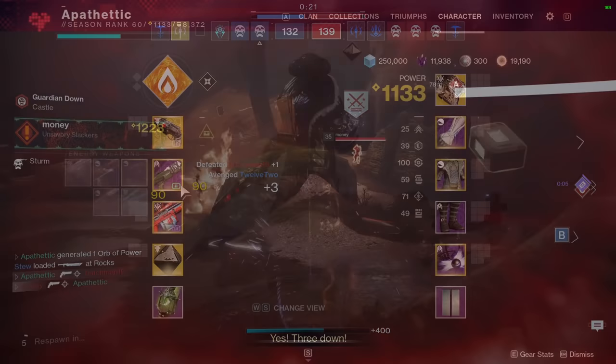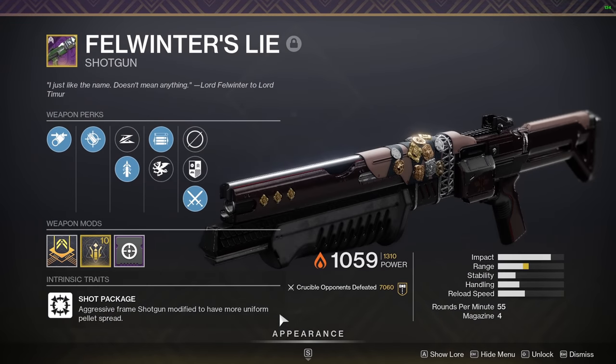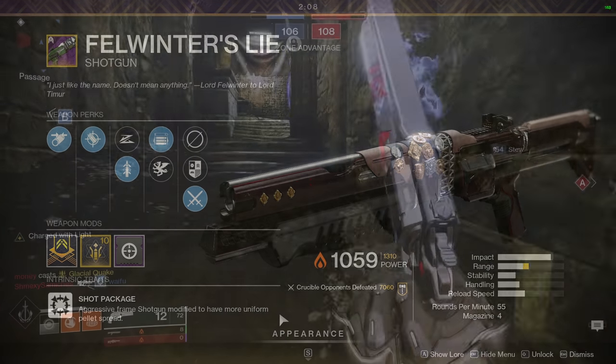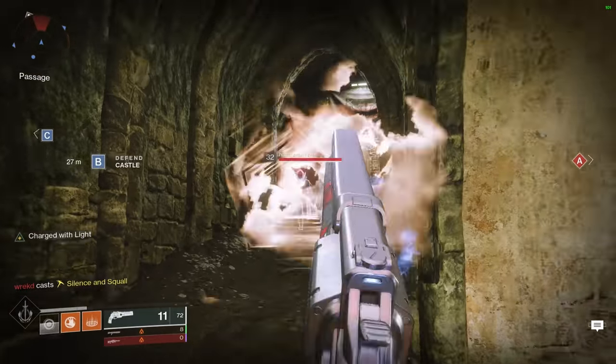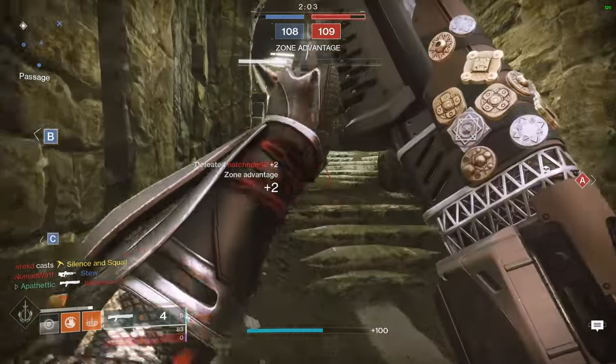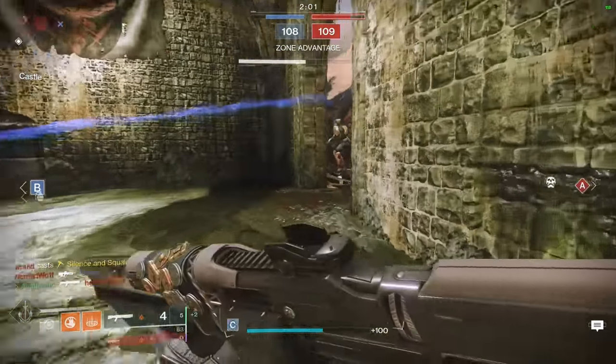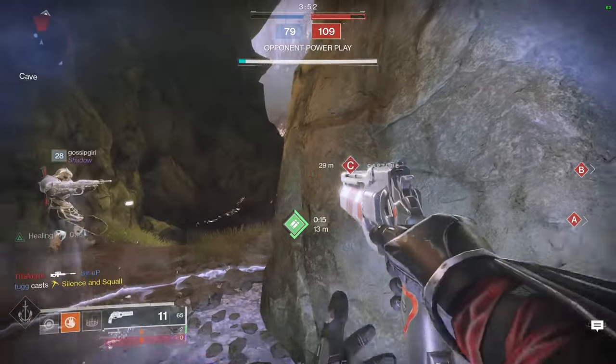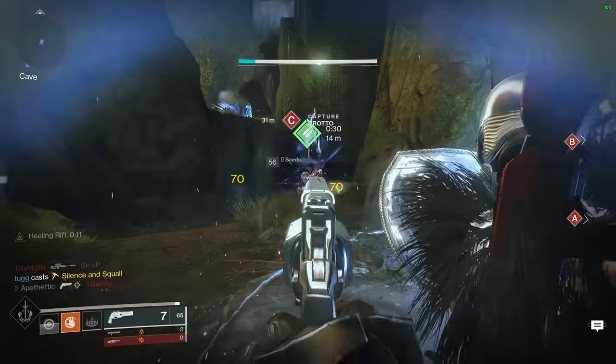Another added benefit of Ace is that your radar is always up even when ADSing, which is huge for making sure you don't unsuspectingly get flanked or rushed without seeing it coming. Moving on to our energy slot, we are running the aggressive frame shotgun Felwinter's Lie — though any shotgun will do here since it's not so much about the shotgun itself, but more the way we use it. Using your shotgun defensively is key against stasis since enemies will often pop an ability then push in very aggressively.